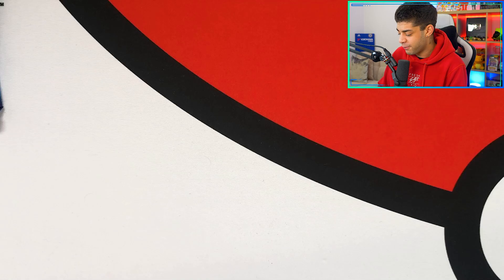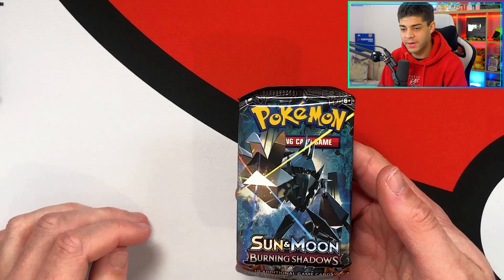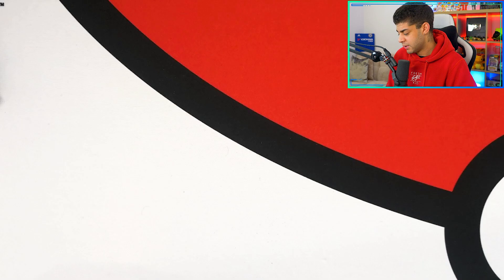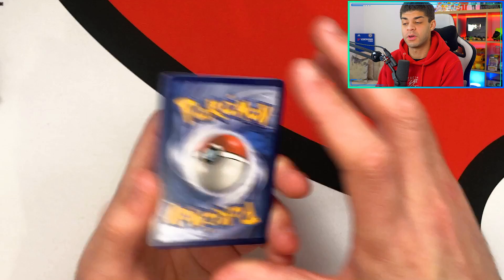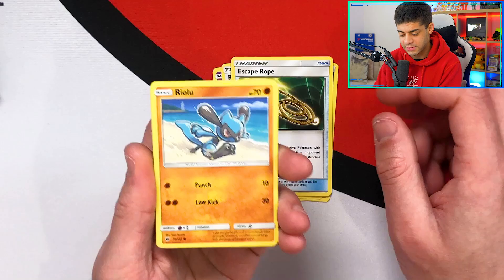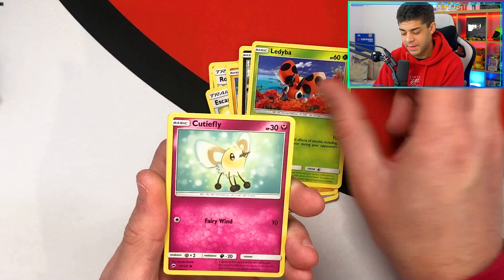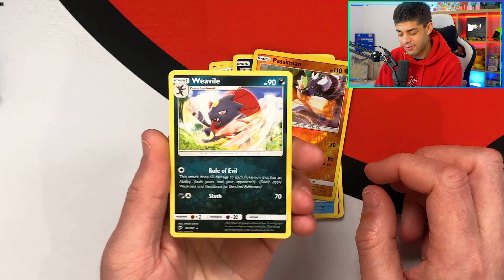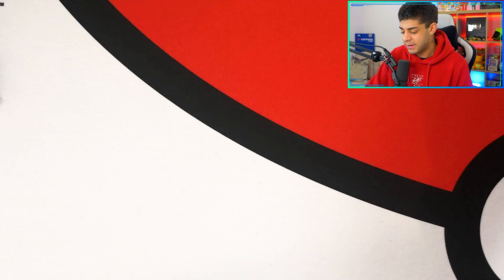Moving on to Burning Shadows — I believe that's Necrozma on the front. Going for metal, water energy. We get a Survivor, Rotom Dex, Escape Rope, Riolu — I love that artwork, it looks sick — Alolan Grimer, Lycanroc, Cutiefly, Horsea, a reverse holo Passimian — really cool — and the final card is a Weezing regular rare. So the Pokeball doesn't go two for two unfortunately.